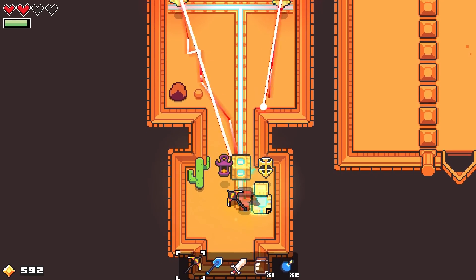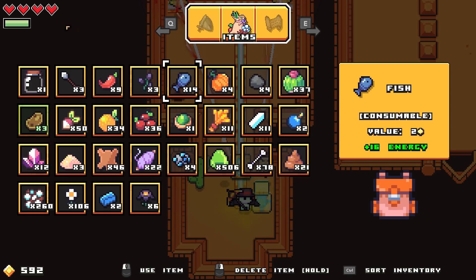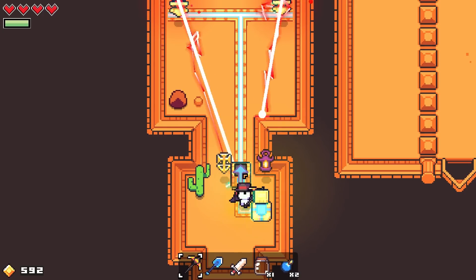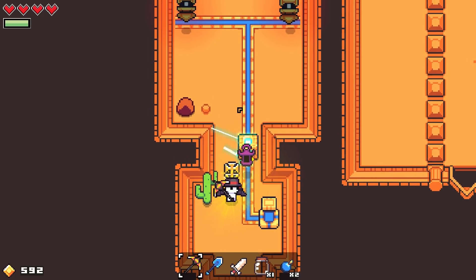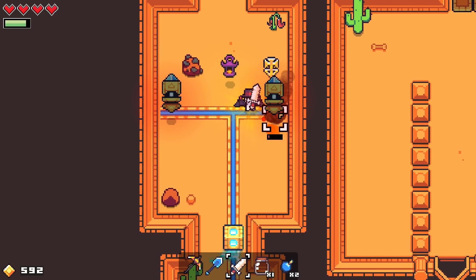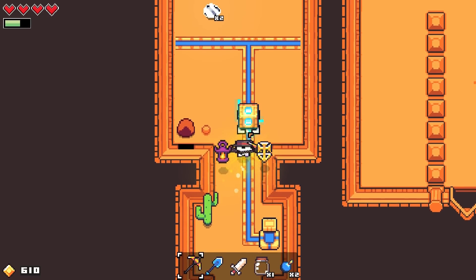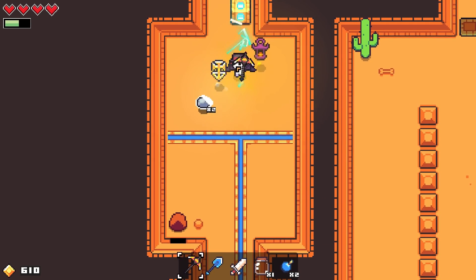Yeah, I think that actually hit us. Well, that's going to be tricky — maybe we should have brought a bow. Good thing we have plenty of meat in our pocket. It looks like we're going to have to use it to gather a few more of those hearts. Should we just make a run for it? I don't know if using these bricks is going to be enough. They're powering up these things — let's get rid of you then before we go any further. That was a lot easier than I thought it was going to be.